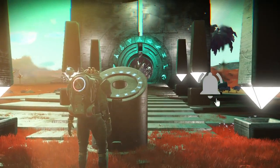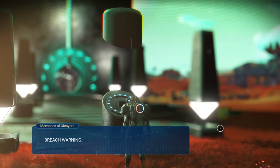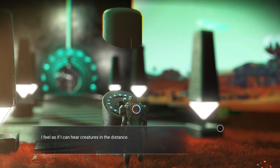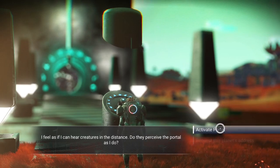First, you're going to need to have all your glyphs unlocked to be able to use a portal. If you don't have your glyphs unlocked, watch my other video that goes into detail on the best ways to unlock them all — I'll link it at the end of this video.